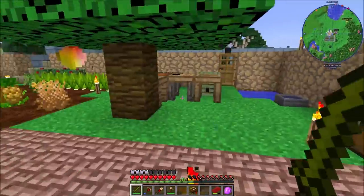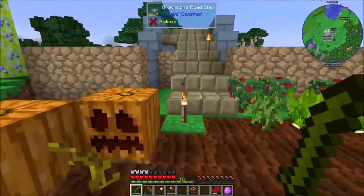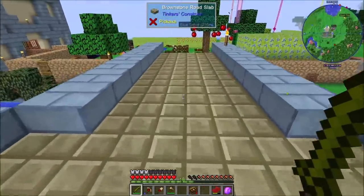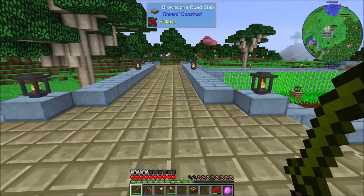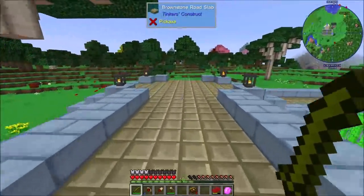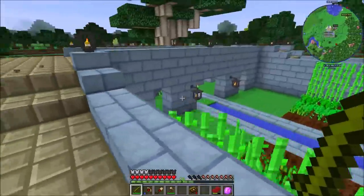I like the regeneration in this pack because you don't have to be at full health to regenerate. I did do a little bit of work between episodes. We're getting close to the astral sorcery sand generator so I'm pushing toward that. I spent some time making brownstone - we get a little speed boost when we're on brownstone from Tinker's Construct. I also made some rustic lanterns to add some light.